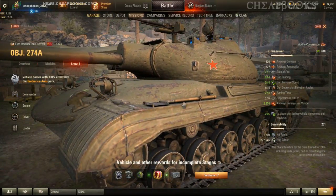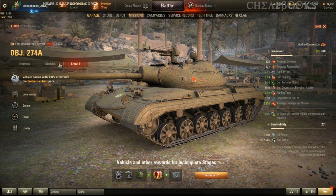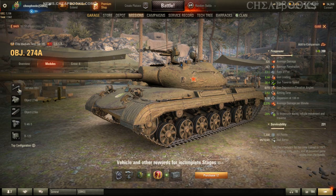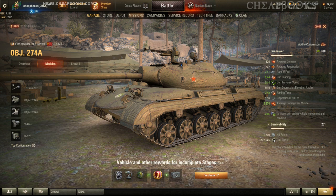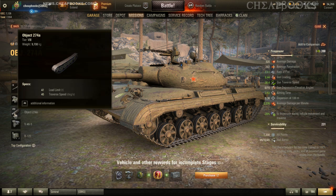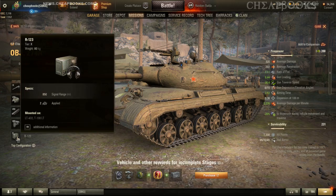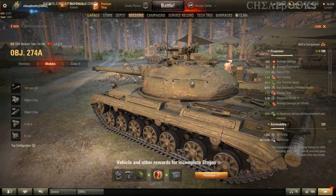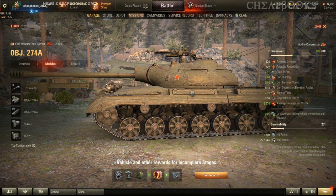If you want to purchase it, the full price is currently $75 USD. The premium rounds offer 289mm penetration, which is pretty good, and it has a 9-second reload consistent with a high-damage gun. The engine is 690 horsepower — not a lot — and the radio is 850, which is really good, so you should have no problem in modes like Frontline. That's the Object 274A — if you have any questions or comments, please post below.